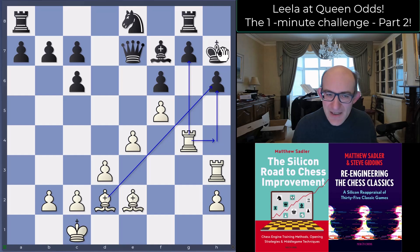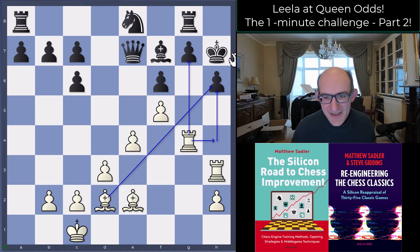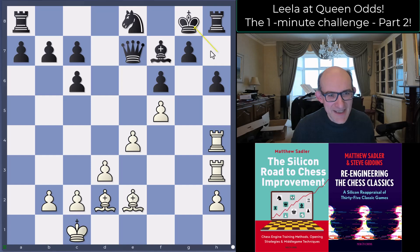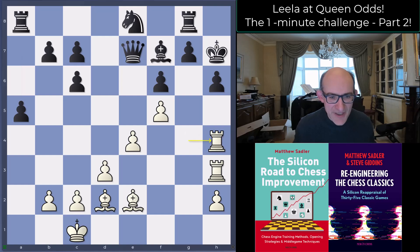Of course when an engine is calculating this, it doesn't mean anything — they just see it's not dangerous and leave it. But for a human playing at this time control it's pretty tough to deal with. You'll have a decent sense of what's really dangerous and what isn't, but if you miss one thing, that's enough. Black plays a5 — decided okay, this is not dangerous, I'm fine. Stockfish would have liked rook h8 and then after rook h4, king to g8 as an escape.